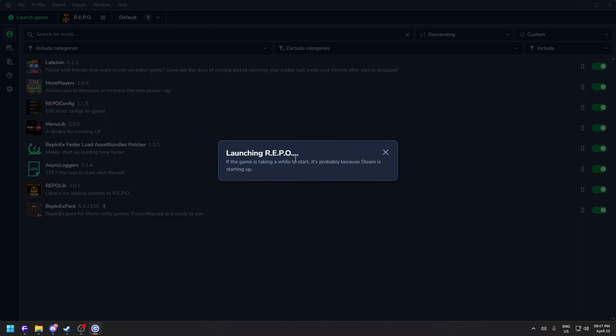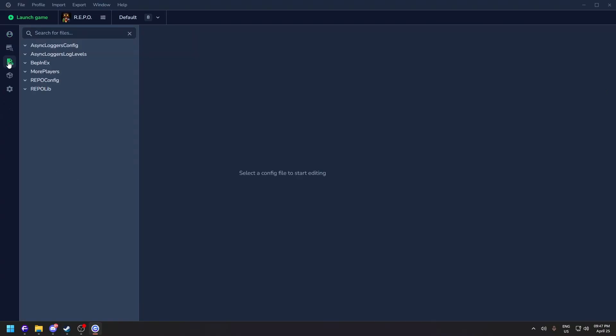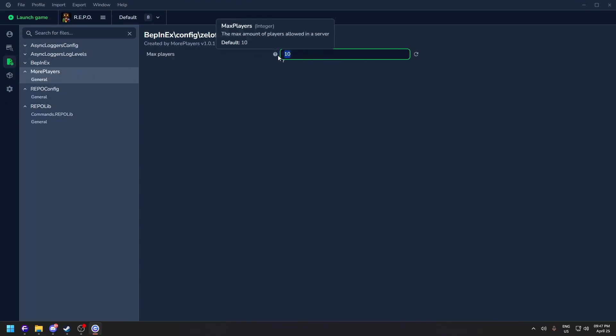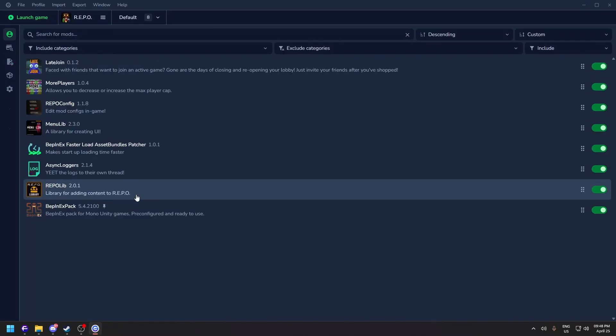Once you close modded REPO, back in Gale on the third section of the side navigation bar there's 'Edit Mod Config,' where you can edit config settings for each mod. For More Players, you can set the player count to 15 for example. Just click Enter — there's no save button, it saves automatically.